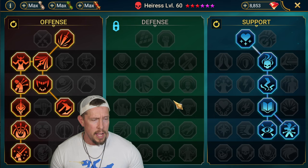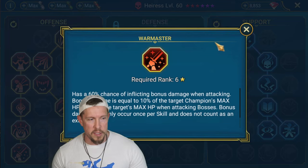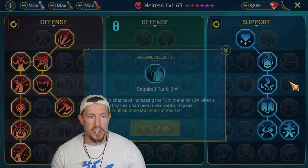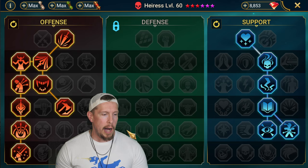Because she's counterattacking so much, I like going the support tree on this champion versus going down and picking up Retribution - plus we get extra speed from Law of Steel which helps out as well. Most importantly is tier 6 Warmaster to get extra damage from all those counterattacks and A1s. We don't want Rapid Response, we don't want Arcane Celerity - most importantly, nothing that's going to mess with our turn meter in any way. Cycle of Revenge is another one we don't want if you go defense tree.